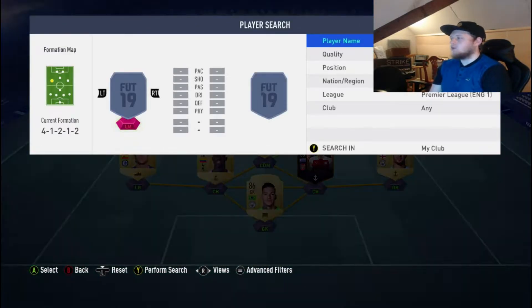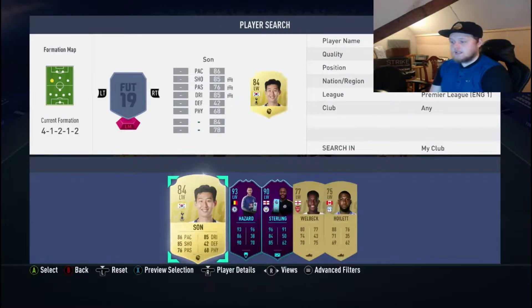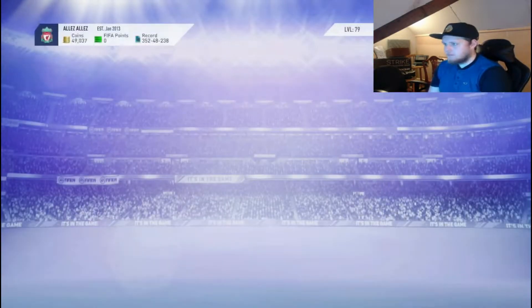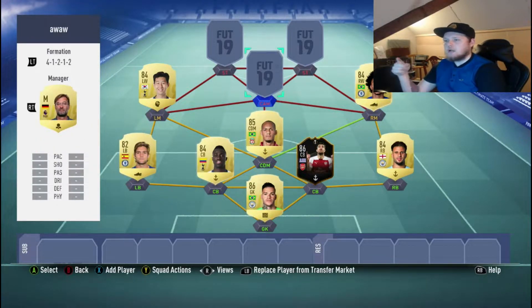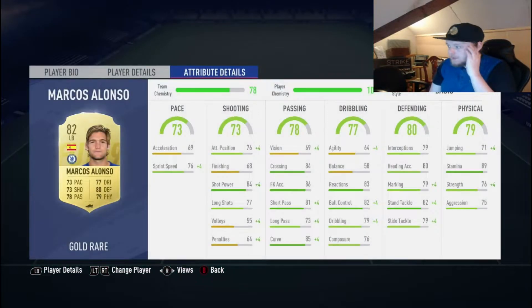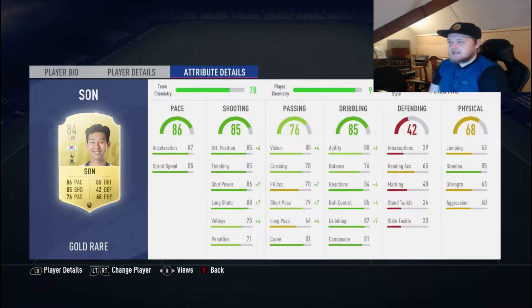We now move on to our left winger, and it's Son. Son is absolutely ridiculous. Anybody who plays this season knows how good he actually is — he just always seems to be there and always seems to help. 86 pace, 85 shooting, 85 dribbling. He's so good on that wing, and he's so good for cutting inside and just taking that shot and bagging it.